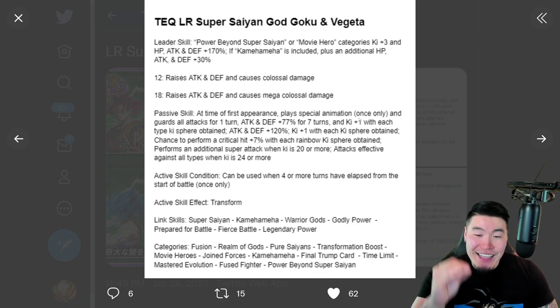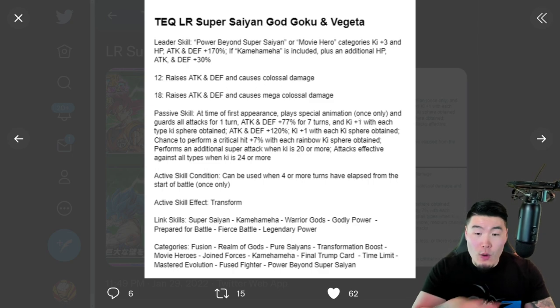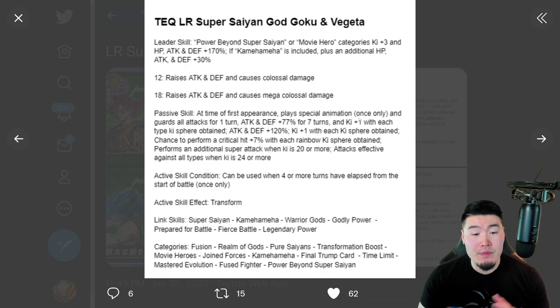Their active skill is a transformation into Super Saiyan Blue Goku and Vegeta — can be used when four or more turns have elapsed from the start of battle, once only. Super simple. Links are Super Saiyan, Kamehameha, Warrior Gods, Godly Power, Prepare for Battle, Fierce Battle, and Legendary Power. Categories include Fusion, Realm of Gods, Pure Saiyans, Transformation Boost, Movie Heroes, Kamehameha, Final Trump Card, Time Limit, Fused Fighter, and Power Beyond Super Saiyan.